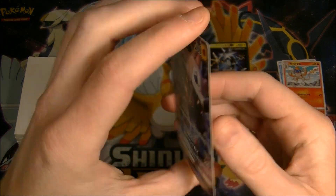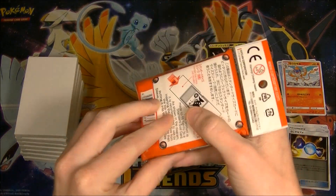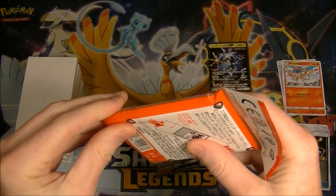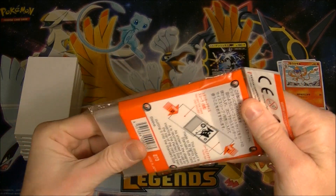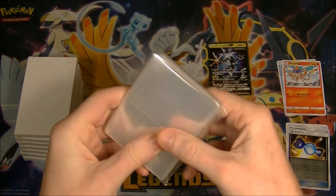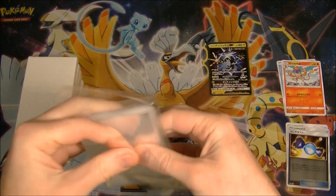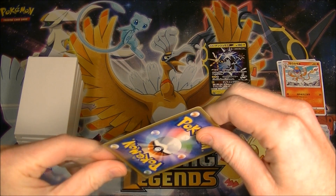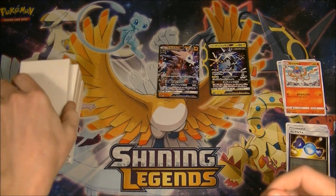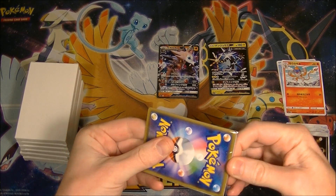And we got a Lycanroc — but we got the wrong Lycanroc. Now I need to open my sleeves. These are the KMC perfect size — lots of people call them the 'perfect fit' but they're actually called perfect size. Here they're about two dollars a pack, pretty cheap. I'm not sure what they cost in America — probably a bit more because of shipping — but for what they are, they're very good value. I do recommend those sleeves.